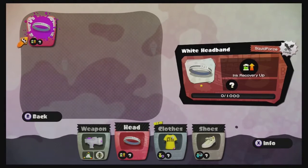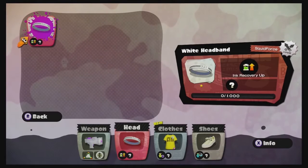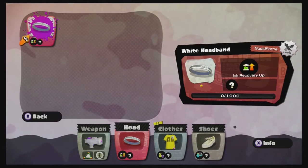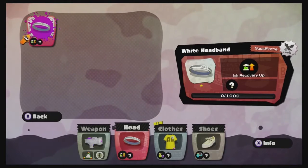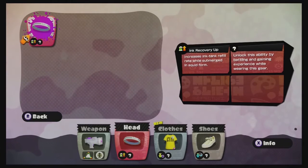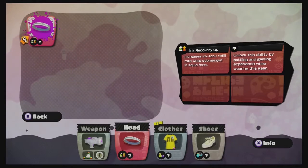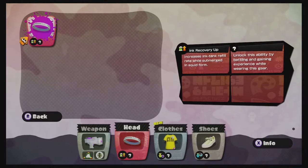I'm going to hit X again to go to info. We can see here we have Ink Recovery Up as the main ability for the white headband. Any of those ones with a question mark will be randomly chosen — you just have to wear this equipment. You can see the bar on the bottom that says zero out of 1,000. You wear this equipment into battle and it gains experience points on that bar, and once it reaches the 1,000 point it will unlock that first question mark as some other kind of ability — a sub-ability. Ink Recovery Up increases the ink tank refill rate while submerged in squid form, making your ink recover even faster than it normally would.